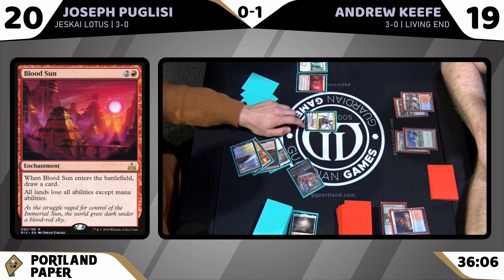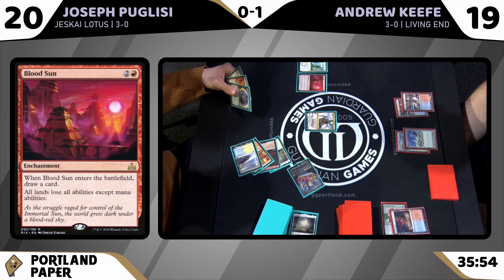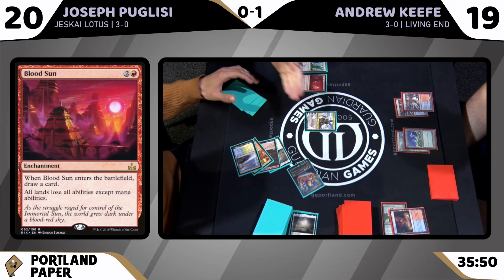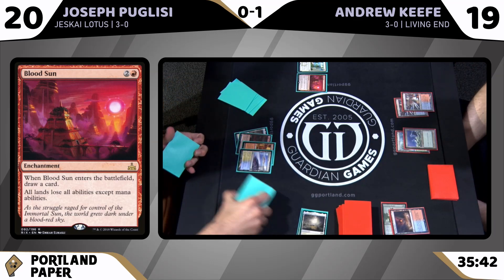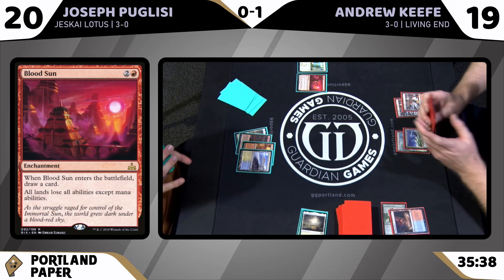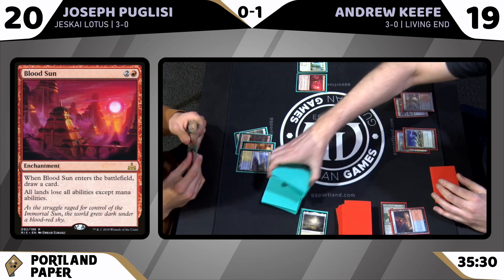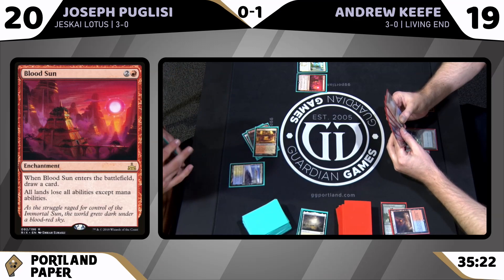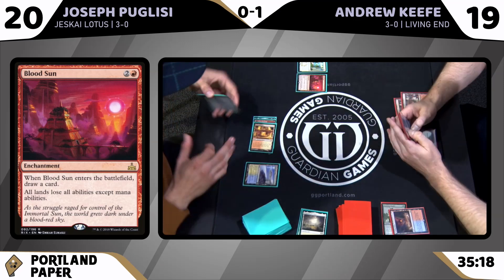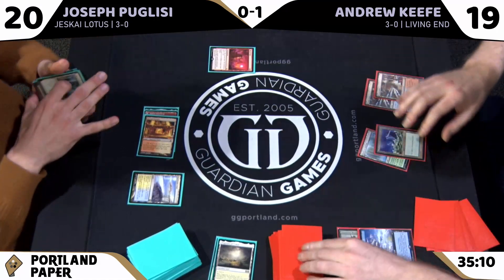Did Nicol Bolas get control of the Immortal Sun? Great question — in War of the Spark, the Immortal Sun kept planeswalkers from planeswalking away when they all came to the plane. Anyway, back to the game — the Triumph gets shuffled back in, lands untapped, the Teferi put back in hand. Resolution reached.